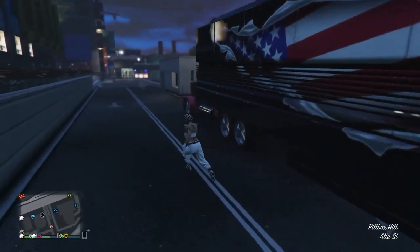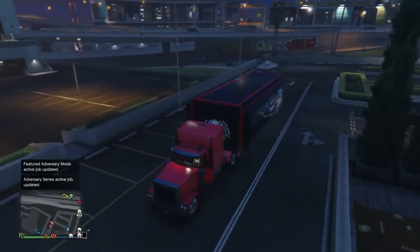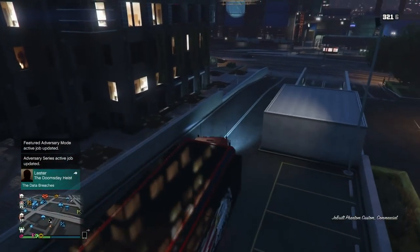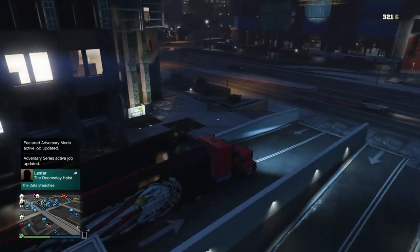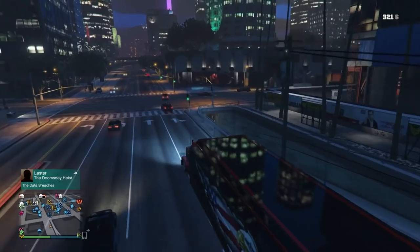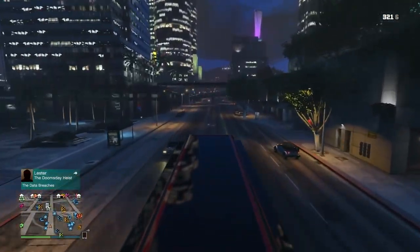Now what you're going to need for this glitch: CEO office, office garage, mod shop — same stuff we've been needing before. A Benny's car to dupe. You need custom plates with this method, and you need the MOC with the oppressor inside of it. It needs to be the personal vehicle storage, not the weapon and vehicle workshop — the personal vehicle storage. That's where you want the oppressor.